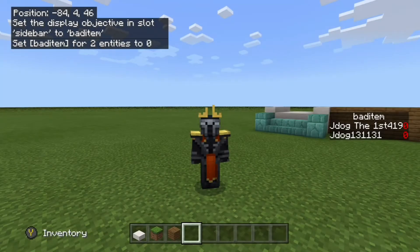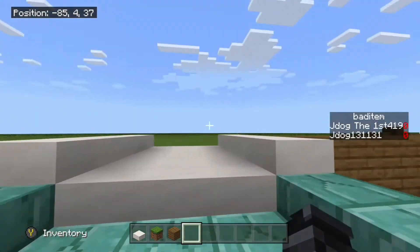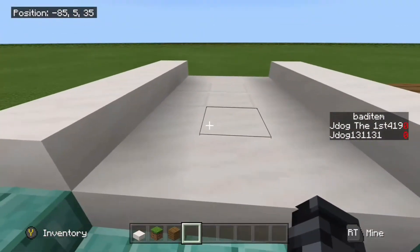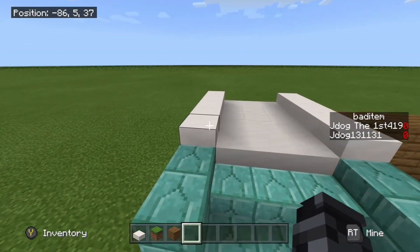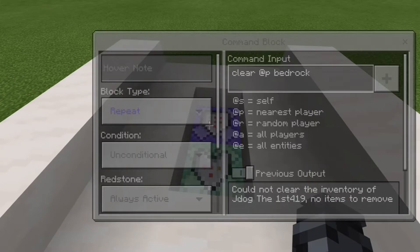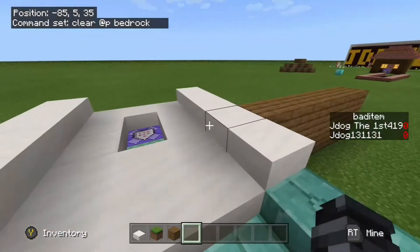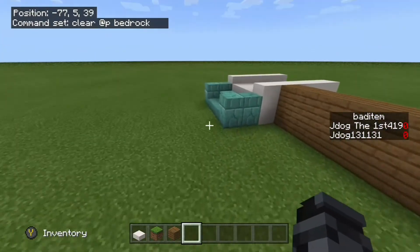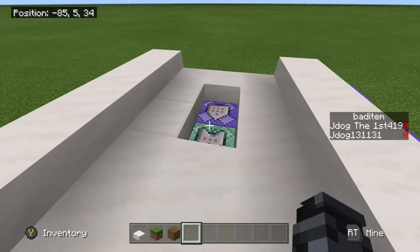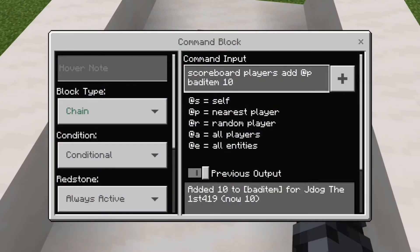Once you've got that set up, you need to place the command blocks where players will actually pass through. Put them in the middle of spawn or near a shop - somewhere people generally have to go past on your realm or server. You need two command blocks. The first is a repeating, unconditional, always-active block running: /clear @p bedrock - that's the closest player. The second is a chain, conditional, always-active block with no tick delay.